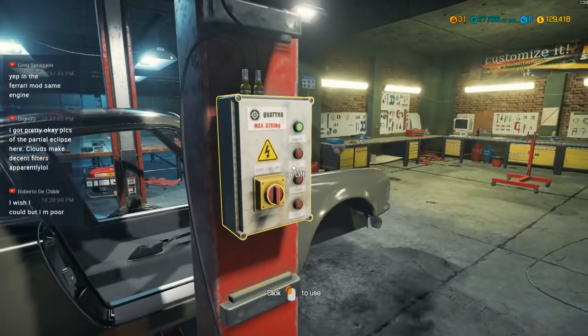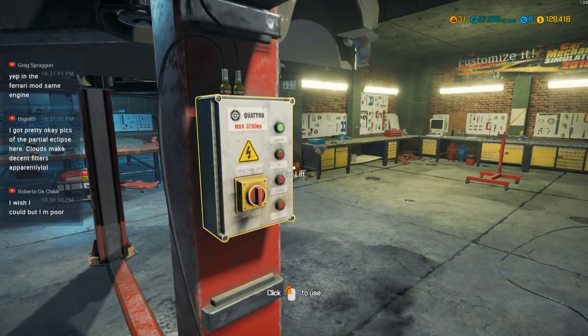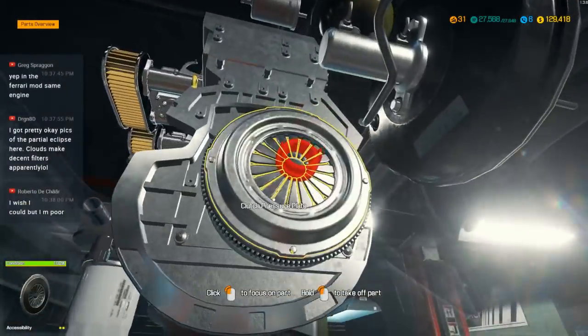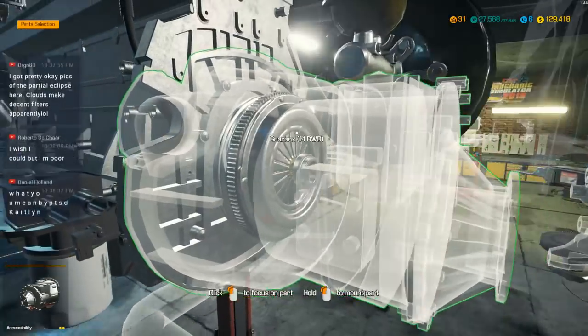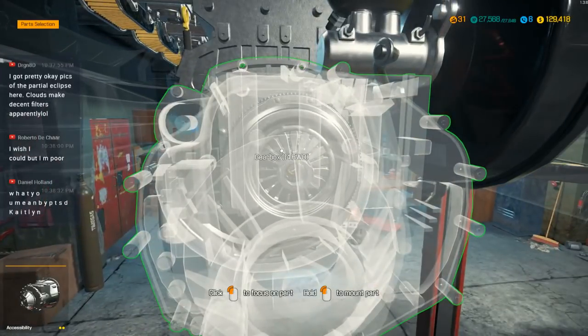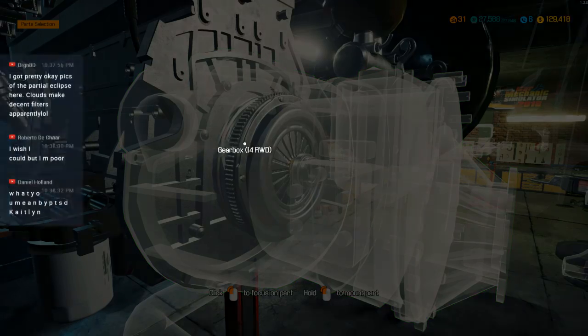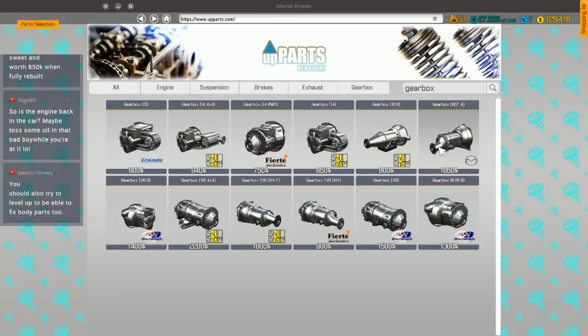Gearbox — I'm going to have to get this thing up in the lift. Can I do a face cam one day? I'm not really super into the whole face cam thing. Gearbox inline four — so they have an inline four gearbox on the inline six engine, just to make it fit because they need it to be relatively small. Inline four rear wheel drive — okay, there we go.